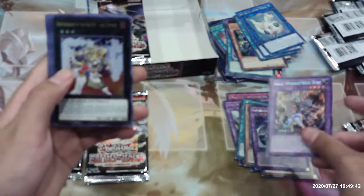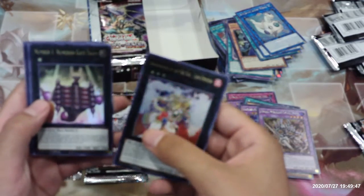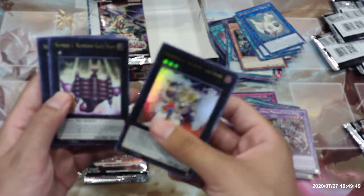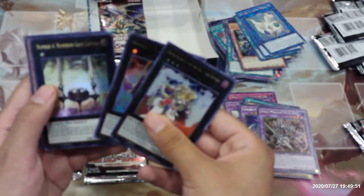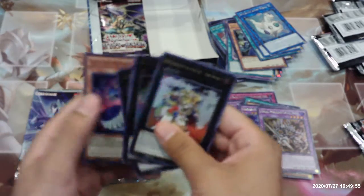Fossil Warrior Skullbone, Brotherhood of the Fire Fist Lion Emperor, Number One Numeron Gate Ekum, Number Four Numeron Gate Katvari, and Galaxy Worm.